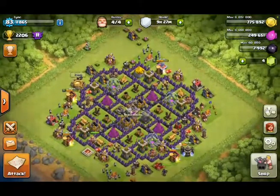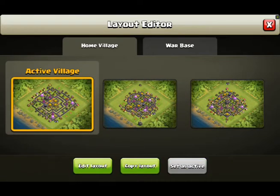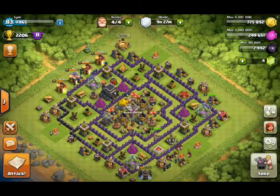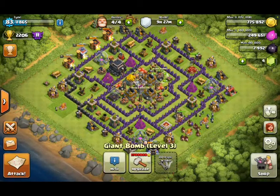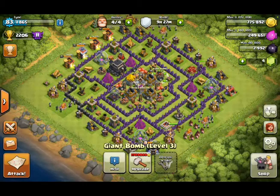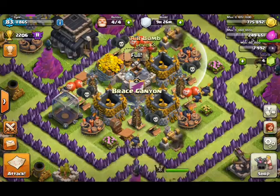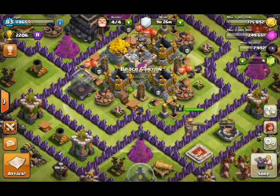Right, this base here — pretty solid for the level. I'm going to demonstrate a troll base. Everyone knows the farming base, everyone knows the defensive. Not many people know about these troll bases. They're referred to as troll bases really because they trick people into blowing themselves up, or thinking that they can get loot. It looks almost like a gift of a base — these bits in here appear empty, so the person cannot tell. Obviously you'd have a reasonable suspicion that something is going to be there, but you cannot tell otherwise that there are bombs or traps or Teslas there.